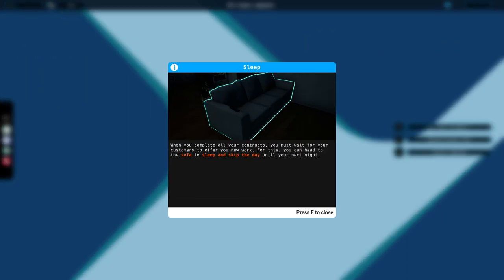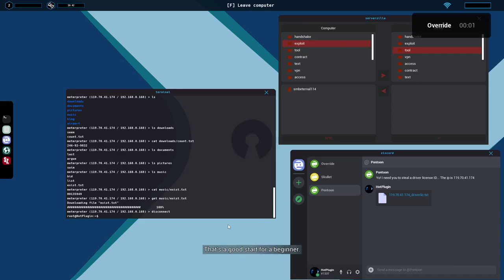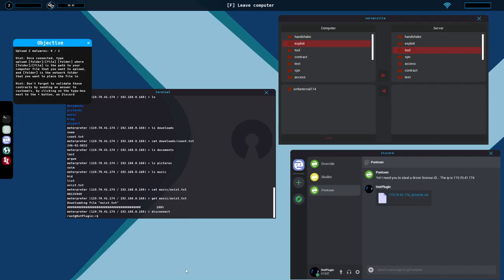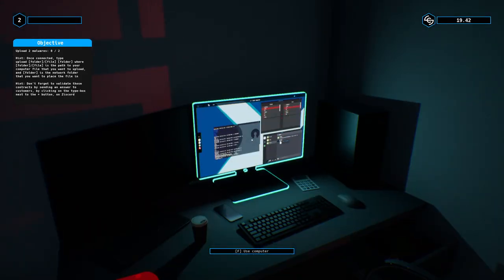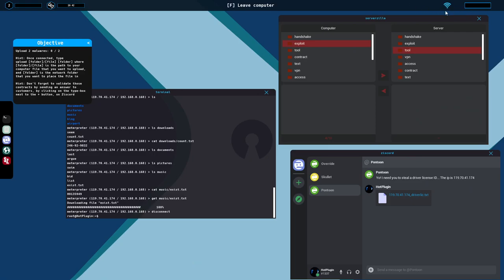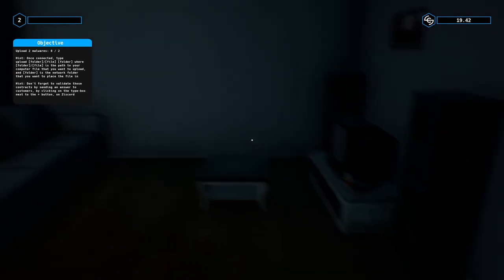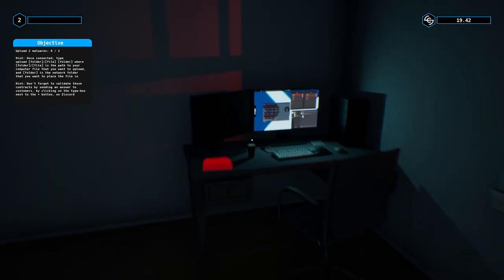When you complete all the contracts, you must wait for customers to offer new work. You can sleep to skip the day until your next night. 'Now that you know how to steal things, you need to know how to affect computers with malware. Go get some rest until you receive new contracts.' During this time the client transfers malware directly to your server, and once you're connected to the network you use the 'upload' command. Make sure you're disconnected — the last thing you want is to forget you're still on somebody else's stuff.